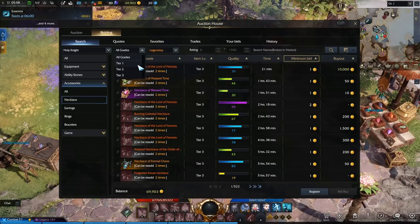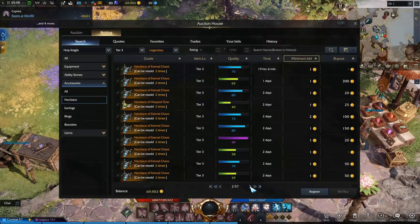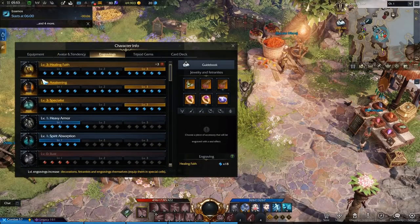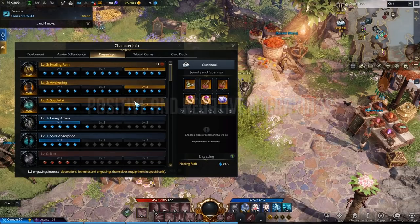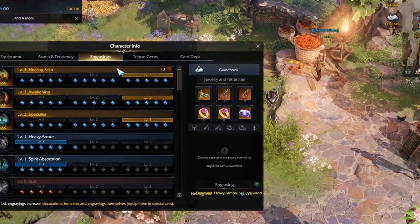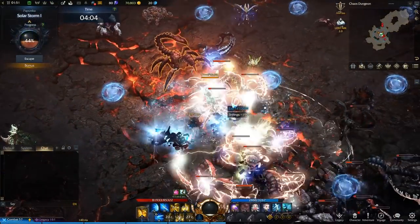Now let's put that knowledge into practice. Engravings have levels for both positive and negative effects — the higher the level of the positive engravings, the stronger the bonuses they grant your character. You need to unlock 5 nodes per level, so a level 3 engraving requires 15 nodes total. Any excess nodes after 15 will show up as a red number at the end of the engraving UI.